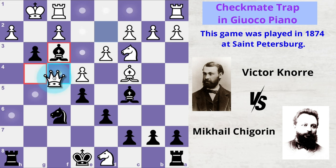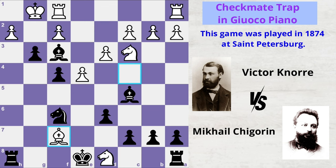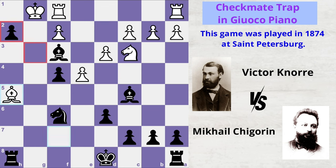If white tries to bring the queen to f4 to control that diagonal, white still loses — it's just a matter of time before getting checkmated.